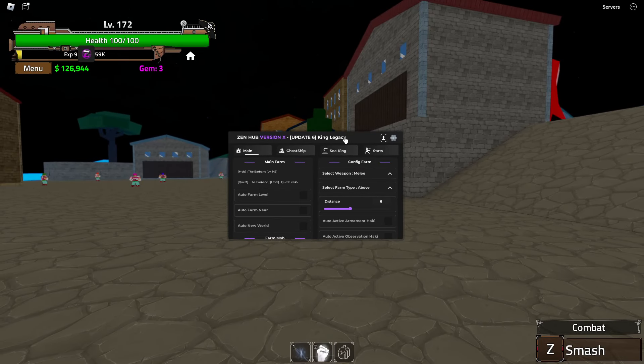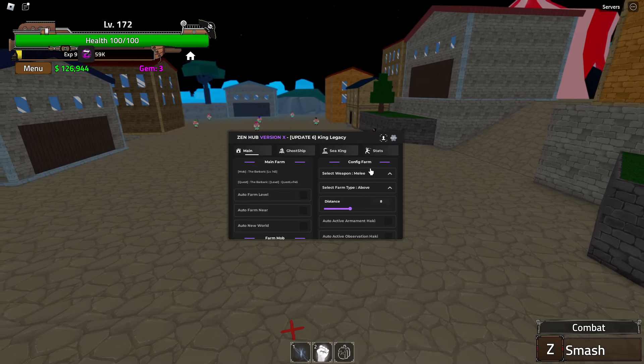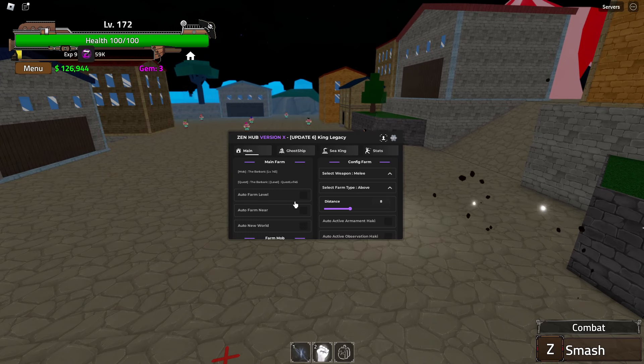In today's video I'm going to be showcasing one of the best up-to-date scripts for the Roblox game King Legacy. First of all, what you guys want to do is go to the link in the description — from there you will get the script, come into Roblox, execute it, and once you do that, this is what it will look like.